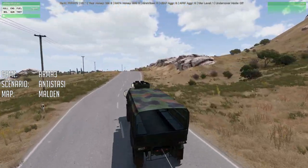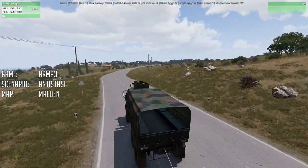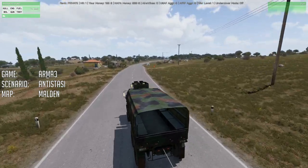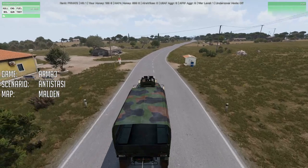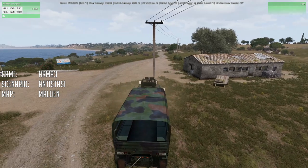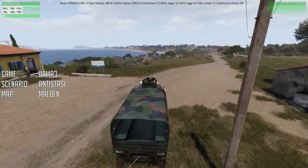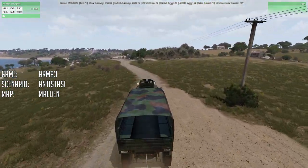Once you get back to the base, load the vehicle, store the vehicle, bring the goods in and just keep doing it. This is where taking out that roadblock is important because obviously if you're driving the civilian vehicle out and driving the armored vehicle back, you'd be engaged at the roadblock - they'll have anti-tank weapons. So you'd run the risk of losing everything - that's why you've got to deal with those guys first.